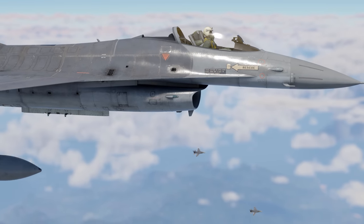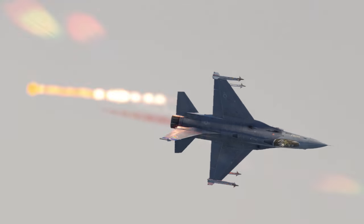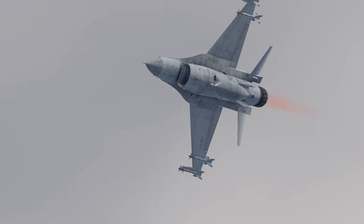External fuel tanks are already available on some top aircraft, and more planes will receive them in the future. Also known as Drop Tanks, they allow you to save your internal fuel in the early stages of a battle and jettison them to lighten the vehicle when you encounter an enemy.